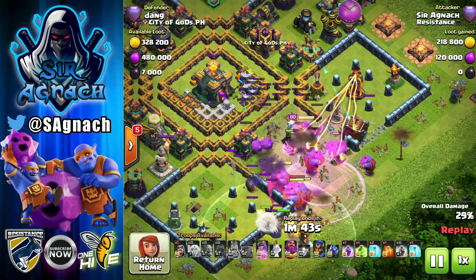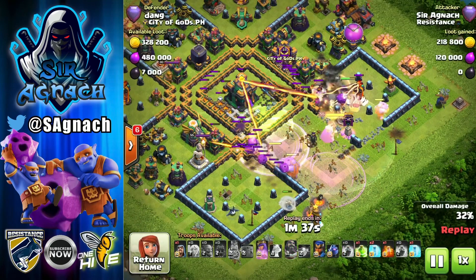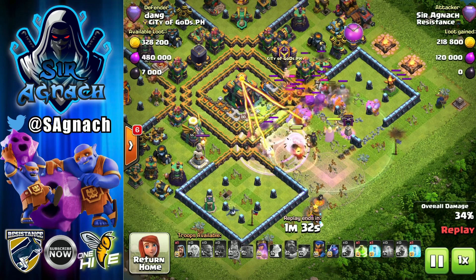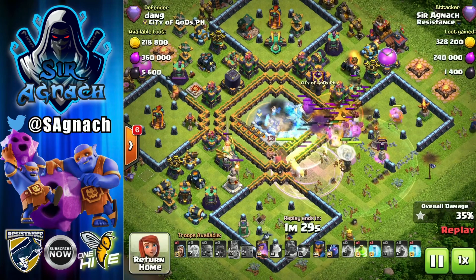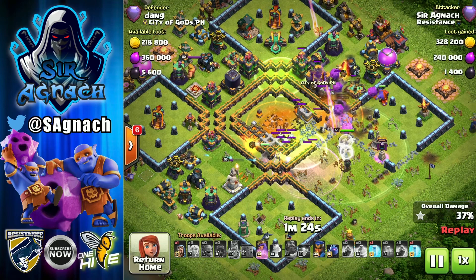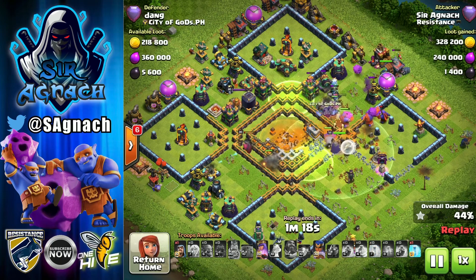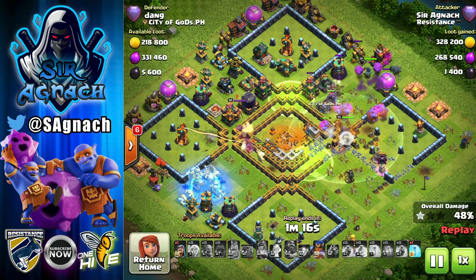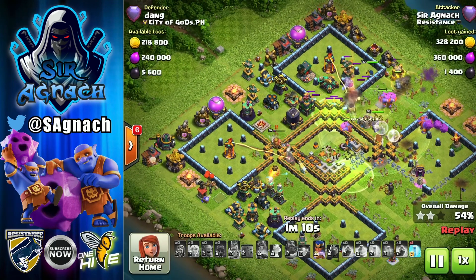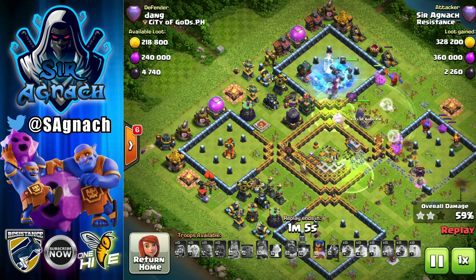Everything is going to be moving to the right and getting stuck at the CC, but we've got a jump to push troops toward the town hall. That freeze was extremely late but that's okay — the inferno did go down. Now I put the royal champion on the right side since all troops are heading that way, reinforcing with my queen getting rid of a few more buildings.